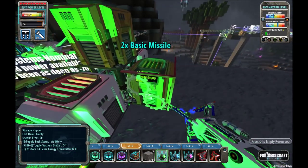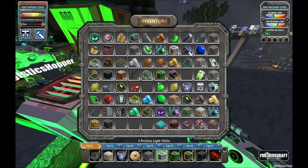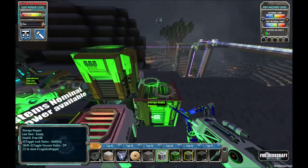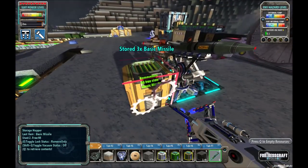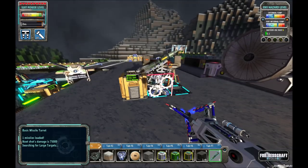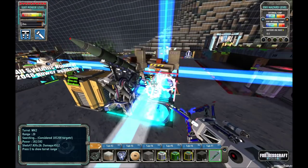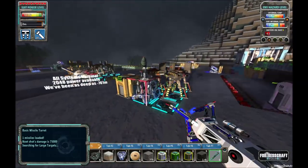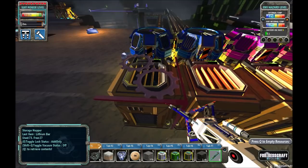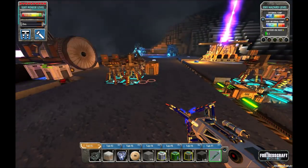Now we should have a missile here — two missiles, actually. Missile turret, mark two turret — awesome. One missile loaded. Next shot's damage is 75,000. And he only searches for large targets, so that's cool. This gun does 4,000 damage per shot, this does 75,000 damage per shot — that is so cool. I want more missiles. We're probably going to want to automate this in some way. We're going to need a decent amount of gold and copper storage. Gold we have to bring up, copper we've already got up here.